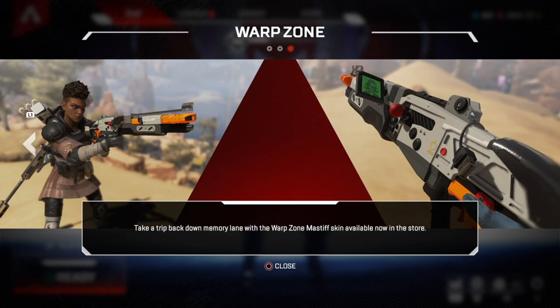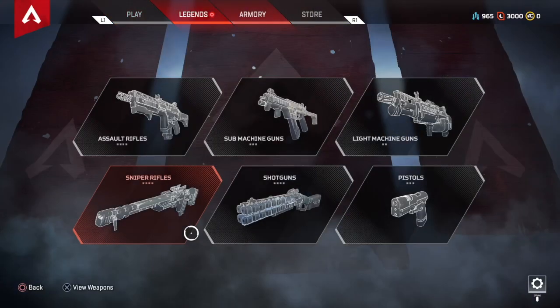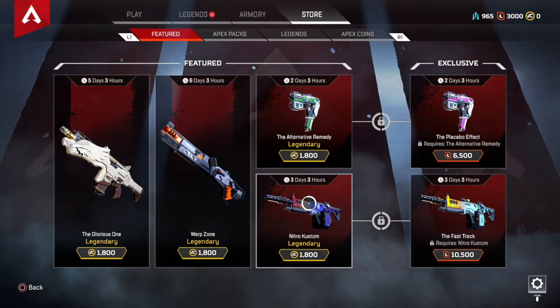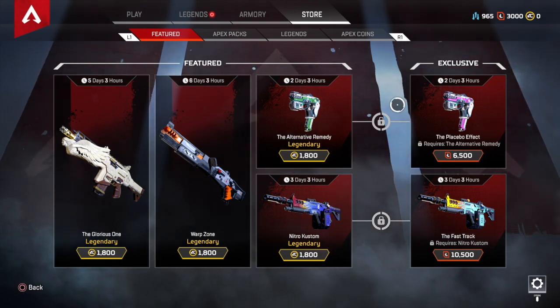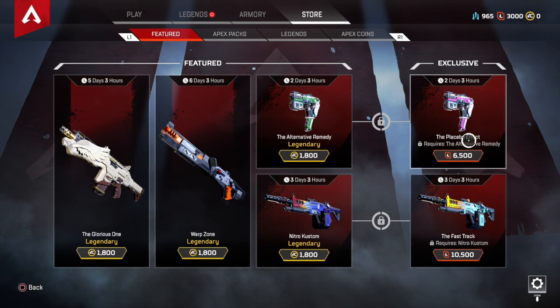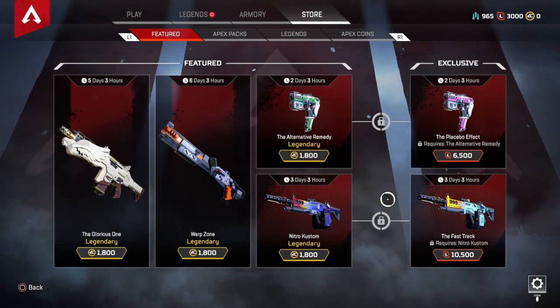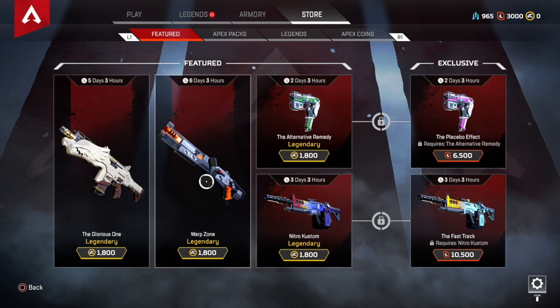And then we have the new Warp Zone — it's a new skin for the Mastiff, and this is all in the store. So we have the Warp Stone, the Glorious one, Nitro Custom, and the Alternative Remedy with their exclusive ones over here. So these all look pretty cool. I might be getting some of them if I get lucky with these Apex packs.